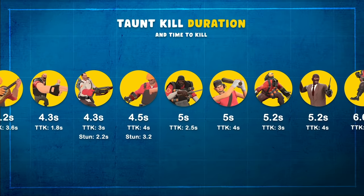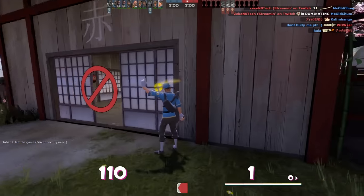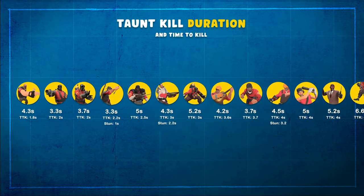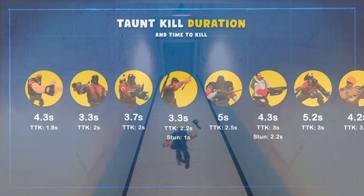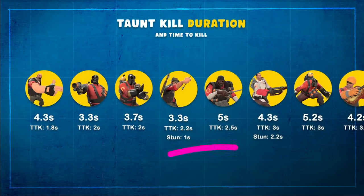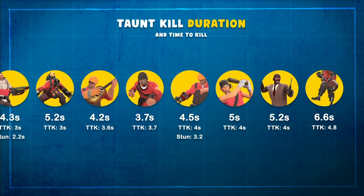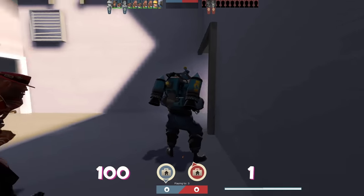Most taunts are around the four or five second mark, but the longest by quite a way is the Gas Blast at 6.6 seconds - a complete age in a first person shooter. Tied in second-to-last place are Fencing and Armageddon. Rearranging by time to kill, which is the more important stat, we see a completely different picture. In first place, the Heavy's Showdown kills an opponent in under two seconds - insane. The Execution and Hadouken are surprisingly quick too, and Skewer and the Demoknight's Decapitation follow. Factoring in stunning, Skewer takes the crown as it can render an enemy useless in one second. The wiki appears quite inaccurate here, often rounding to the nearest second and being significantly off.